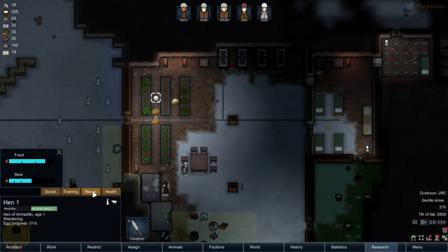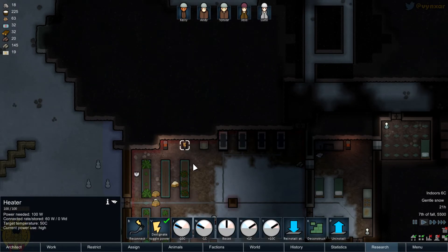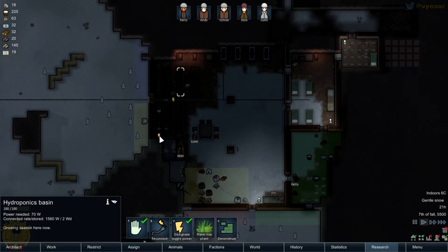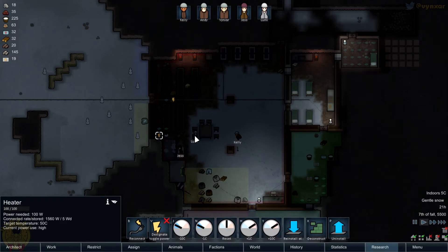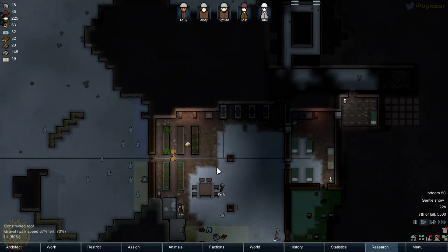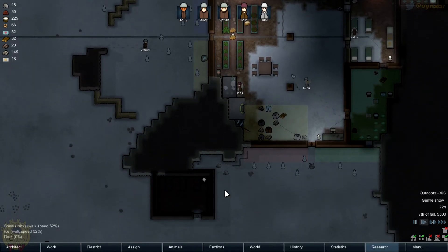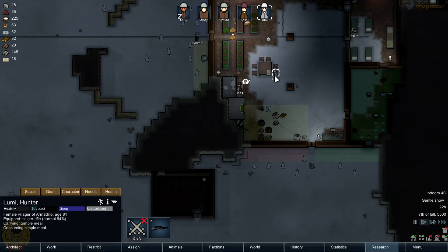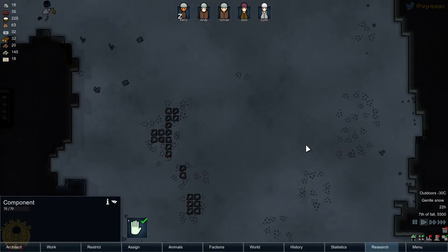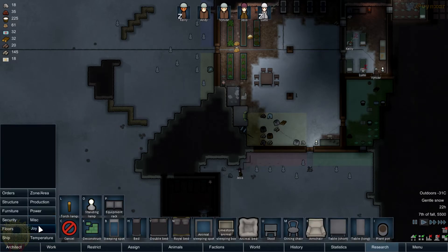We still need to clear these rubbles to build these walls. You might want to bring it back home — it's going to be much easier. So how is the hen going? She's been eating a bit, she needs to rest. We are not producing anything. We're going to lose something — I might want to flick this off. This is going to burn a bit less energy, and maybe we'll be able to keep the room at a decent 5 degrees. We've got zero components, which is not great.